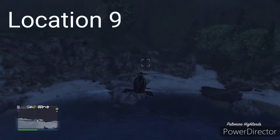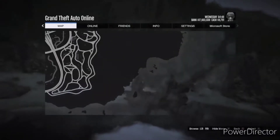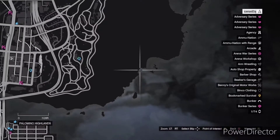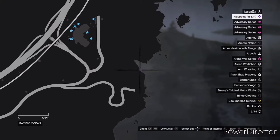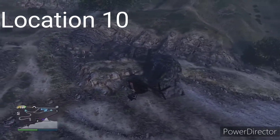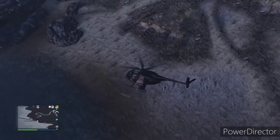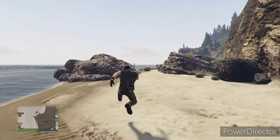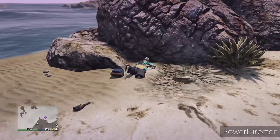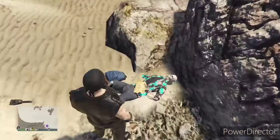It only took me three attempts to actually get it to show up on the map. When it does show up on the map, you get a blue dot just like the cars you've got to collect — a little blue dot shows up. When you're going around the locations, if you're near the location and it's there, a blue dot will show up and there will be a dead body there along with a map and the metal detector.